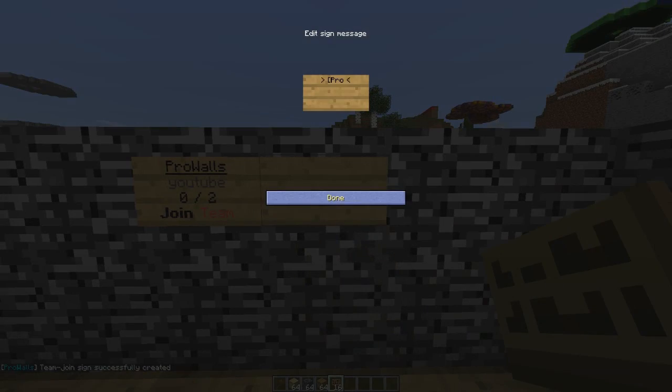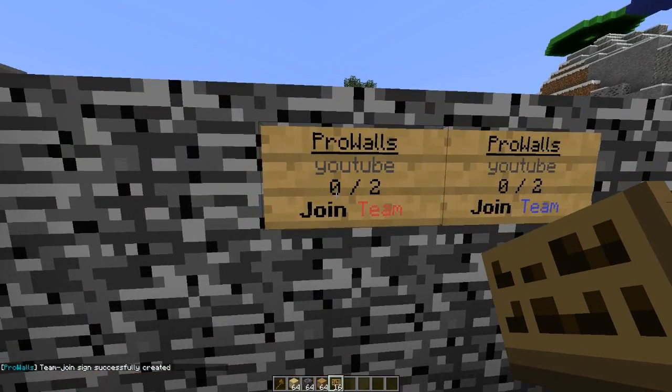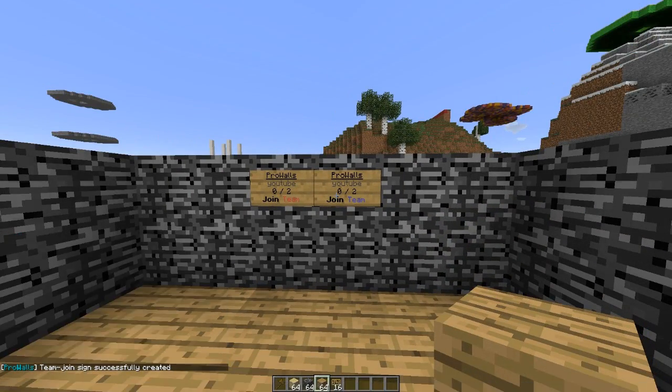So 'youtube' — yes, red team. Now we need to do it for the blue team as well. This plugin is fantastic and so easy to set up. There we go — automatically shows 'join red team' and 'join blue team'. I think we're done!